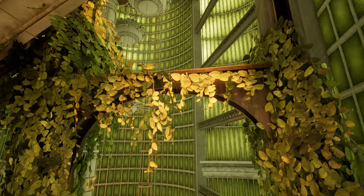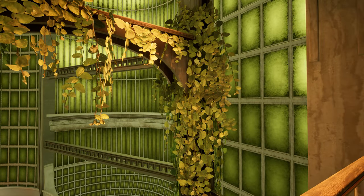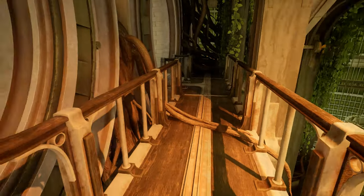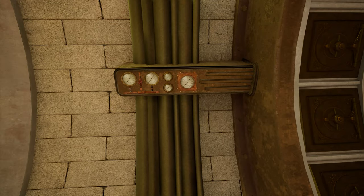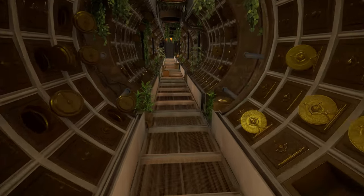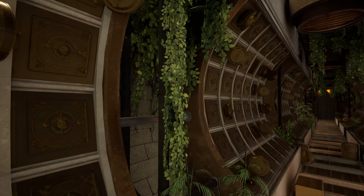I can't really tell what any of this is. It kind of looks like a greenhouse — very literally because it's green. Assuming we're measuring humidity and air pressure or something for these places if it's all plant-based. This looks much the same as the other side.